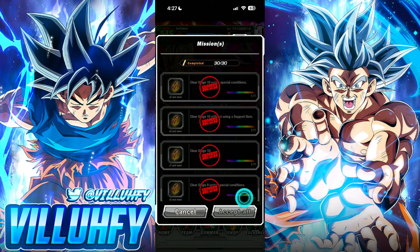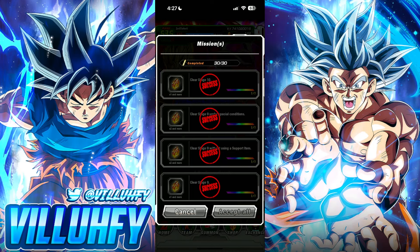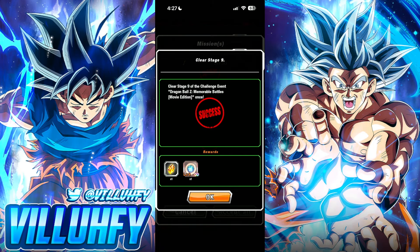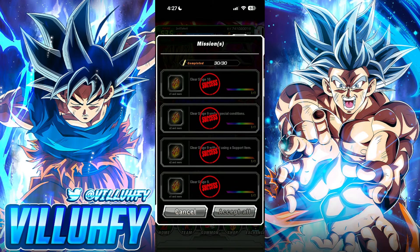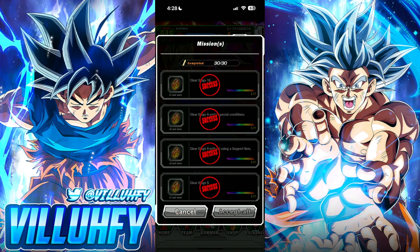Let's start off with the Super Gogeta fight — Stage 9. The first thing we need to do is clear the stage, and that gives us the Bronze Level 8 Defensive Orb for Super Gogeta. Without using a support item, we get a Dodge skill orb. This is actually the first event-exclusive special skill orb given out for a specific unit that has Dodge in the Silver slot — usually they do additional crit and defense, so Gogeta gets something brand new.